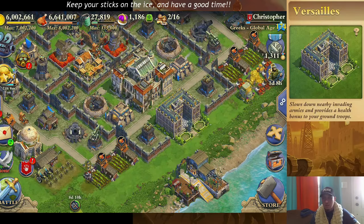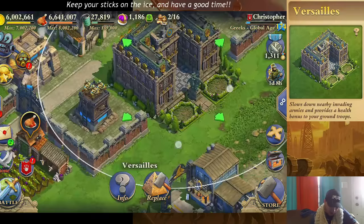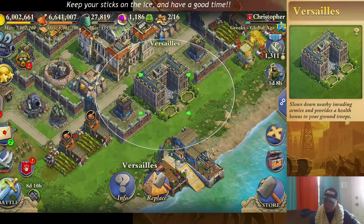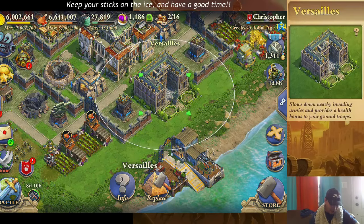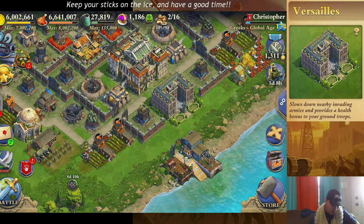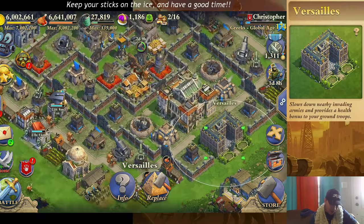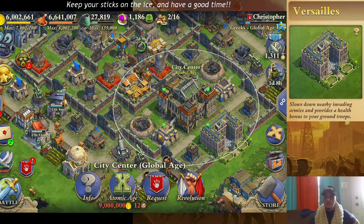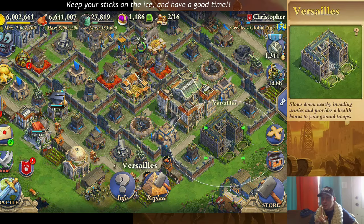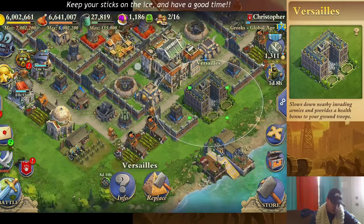Where is Versailles best used? Where you don't want people attacking from. You can see that I've got a hole in my wall here, but the majority of people would not choose to attack there because Versailles is sitting right there. People will not try and drop near Versailles. So in this instance, I am using it to prevent people from coming in and taking down my town center. And if they choose to take down the town center by going through Versailles, even after it's destroyed, they will be sitting there for quite some time, and likely the town center would pop if it was a war attack and they would lose the battle.